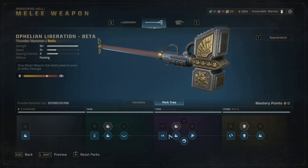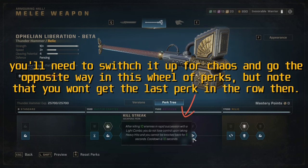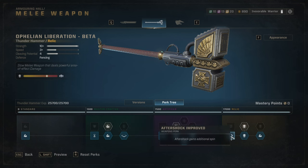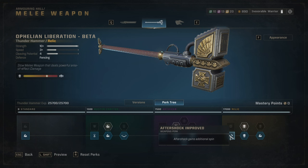Melee damage increased by 5% again — so up to about 15% total damage increase. Since we're fighting terminus enemies, this is the setup I was using. After killing 10 enemies rapidly with a light combo, you don't lose control upon taking heavy hits and cannot be knocked back for 5 seconds. Aftershock also gains an additional spin — it's hard to telegraph but once it connects, two hits with the aftershock does a ton of damage and deletes a crowd.